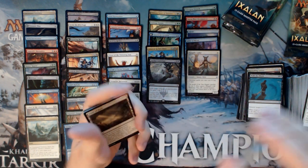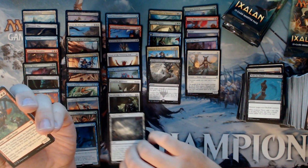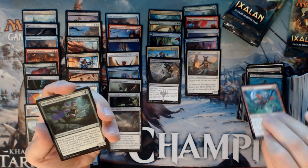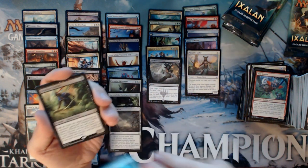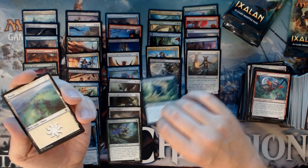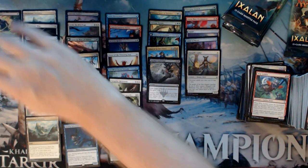We have our first Field of Ruin — pull that out and put it in the rares. Wily Goblin, Merfolk Branchwalker — still a great card — and a Deadeye Tracker.